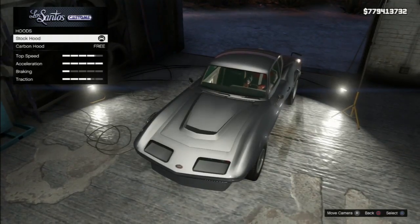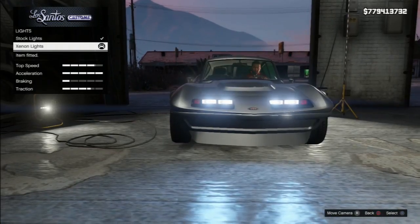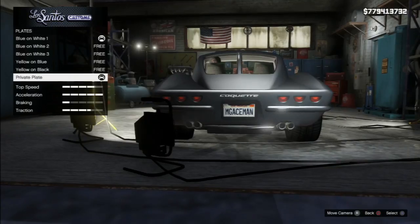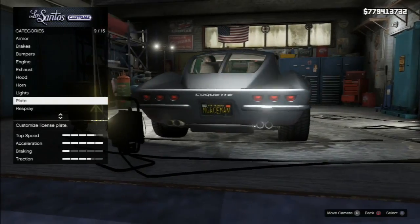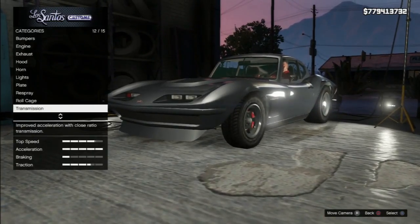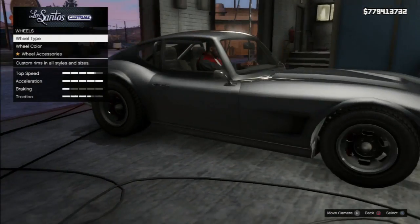For the hood, carbon or non-carbon — I mean, come on. Horn — don't bother with a horn. I always have the xenon lights, I don't know why I just do. Obviously a private plate. And you need to have the roll cage — that's a necessity with pretty much all cars that have that option. Turbo of course.